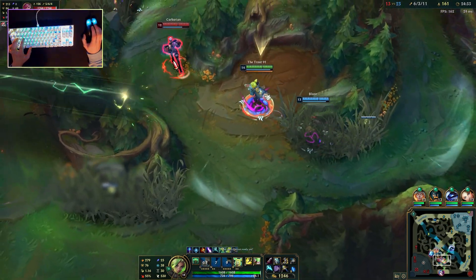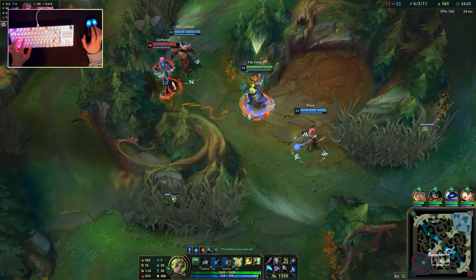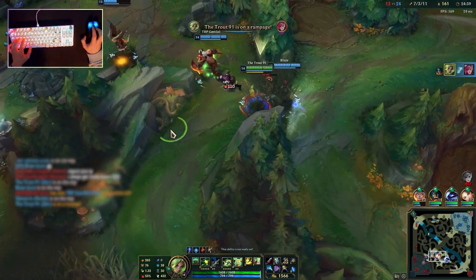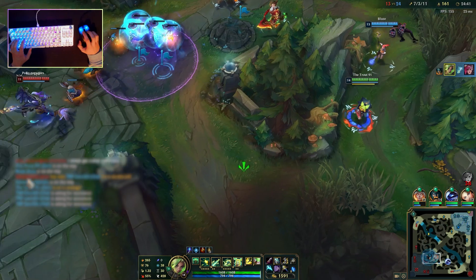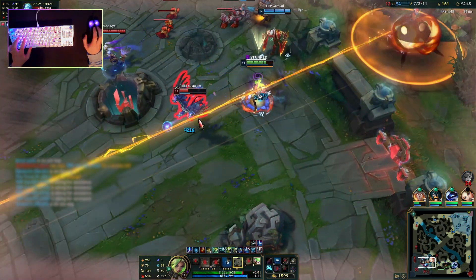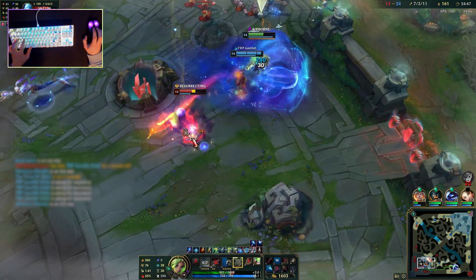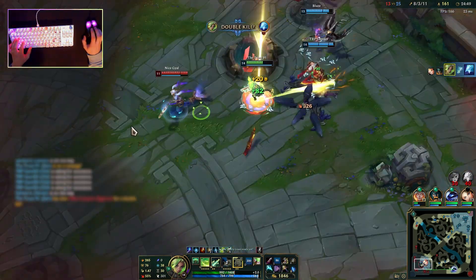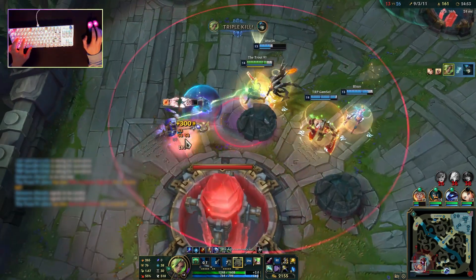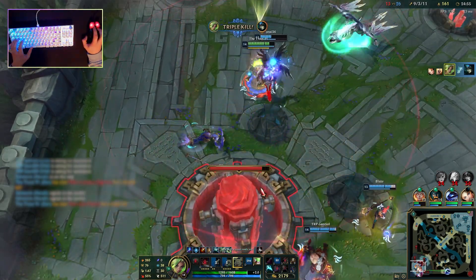Let's talk about Zeri's gameplay. She's both blessed and cursed with extreme mobility. While it's a positive that she can be a slippery customer to lock down in fights, it also gives players the urge to charge into a fight unnecessarily and end up dying sooner than they should. During the course of the game, you'll want to max her Q as fast as possible as this is your main source of damage. Outside of your ultimate, you'll want to max out your E and then your W.